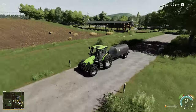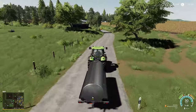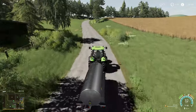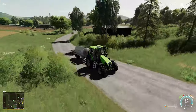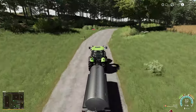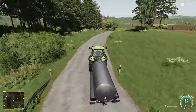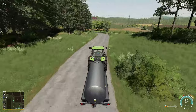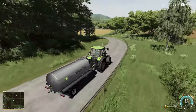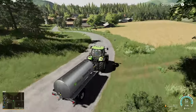Talking about the straw that's in the field - I'm going to bail off the second field, but for the other two fields I'm going to pick it up as loose and put it into the storage area for loose straw just above the horse stables on the farm. I did actually buy a loading wagon when setting up the map, but I never picked it up from the shop - so it's still sitting there. We need to get that at some point.